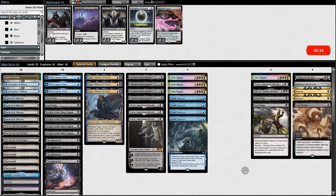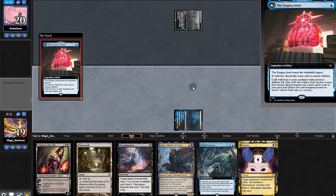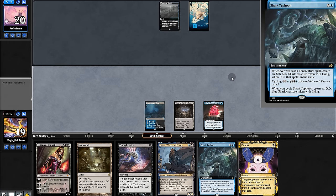On to game two. Opening hand is pretty good, we're going to keep. We'll set up with Anim. The opponent passes. We'll hold up Shark Typhoon.